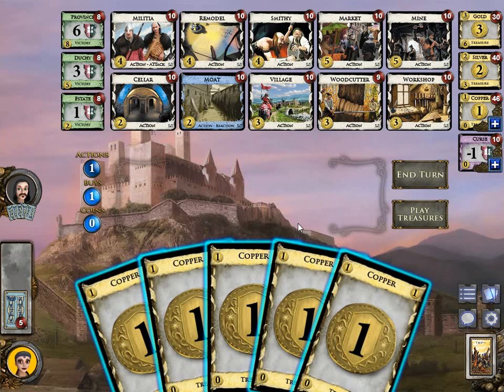The starting deck consists of 10 cards: 7 coppers and 3 estates. So you will either start with 5 coppers or 4 coppers in your starting turns. My opponent started with 3 coppers and in his next turn he will have 4 — he bought a Woodcutter. I could buy something from 5 here, and when I buy something it goes into my discard pile.